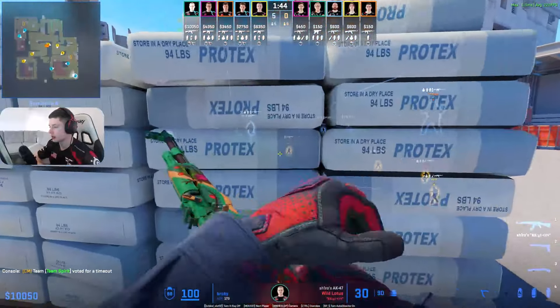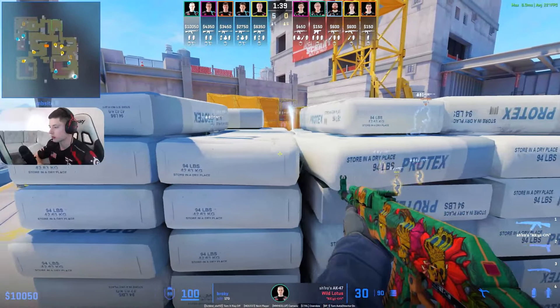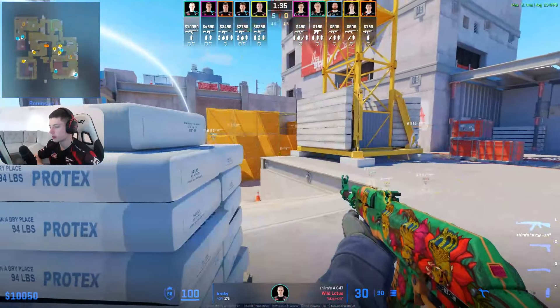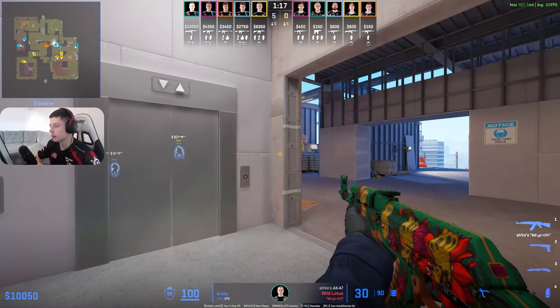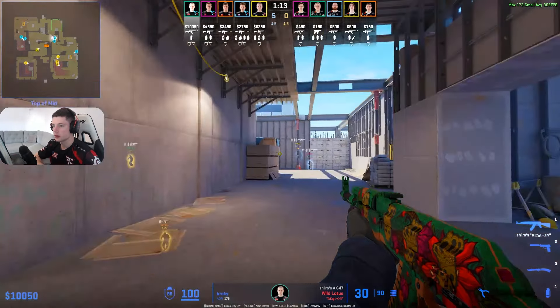Starting from sandbag. Throwing utility towards ramp, flashing for Frozen I believe. Frozen is dancing in his own smoke, and now they're leaving ramp. My bet is when you leave ramp, you usually lose rounds. So let's see what happens.